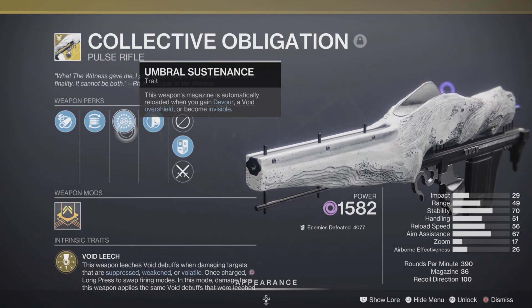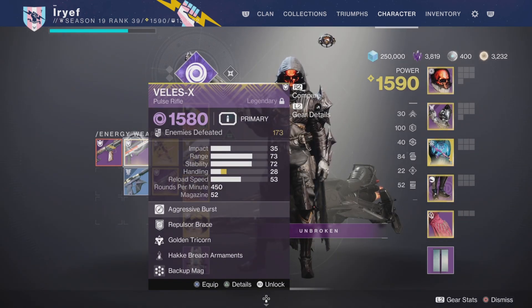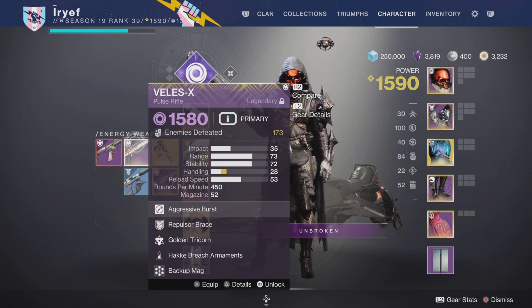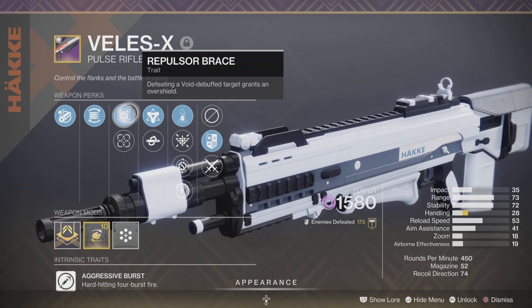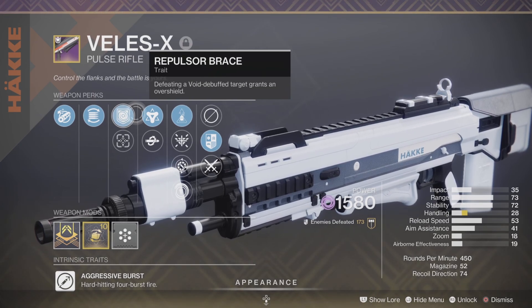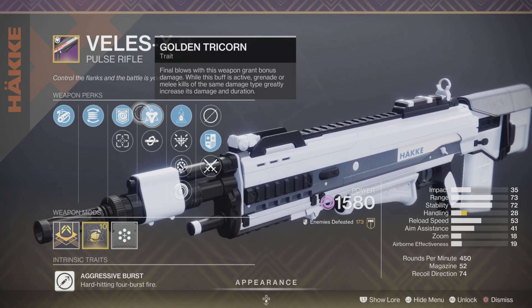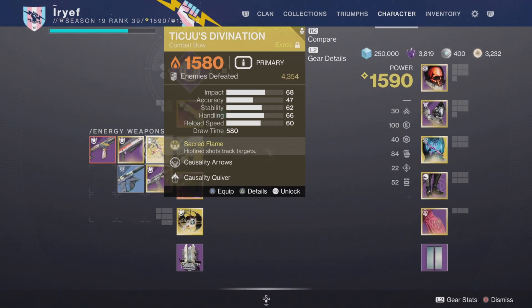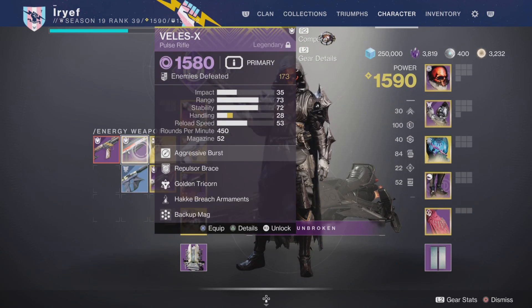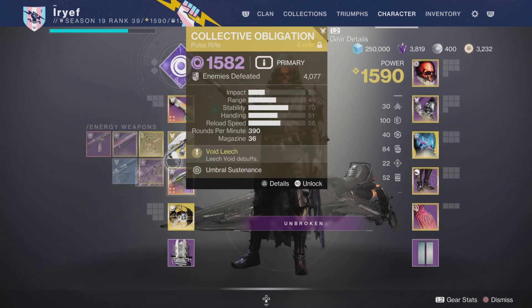If you don't have Collective Obligation, this season's weapon Veles-X works well. What it lacks in damage it makes up for in survivability — instead of leeching debuffs, you kill debuffed targets and get an Overshield. Every time you get a kill you can chain an ability kill to gain the 50% damage bonus from Golden Tricorn. It's not as good as Collective Obligation, but it frees up your exotic slot for something like Witherhoard, Gjallarhorn, or whatever else you want.